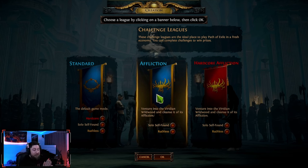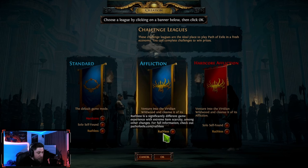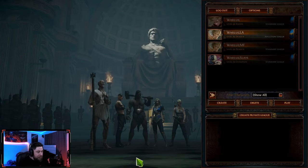Solo Self-Found is an option where you cannot trade with other players online. Then there's Ruthless Mode, which makes soft core slightly harder because items are a lot harder to find and gear is harder to get. Once you pick a league, you'll be able to create a character.